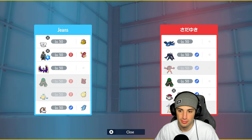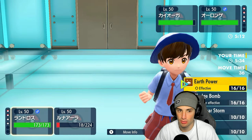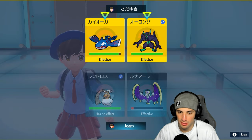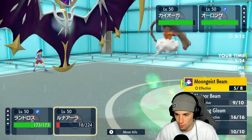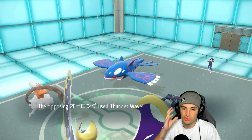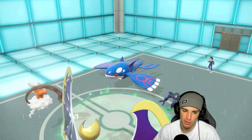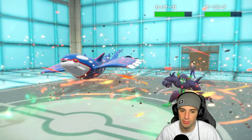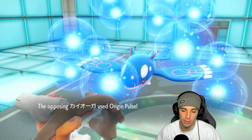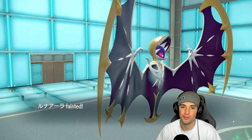I probably should have brought Rillaboom here honestly. Kyogre is a big threat but our biggest problem was Grimmsnarl — Grimmsnarl is just so strong. It's raining so I go for Thunder but even with a crit it's not going to KO Kyogre at this point. He Thunder Waves to slow us down further — we need crits but they're not coming. Origin Pulse lands every time on his side. We did negative six damage combined there — our opponent just played really well. GGs to him.